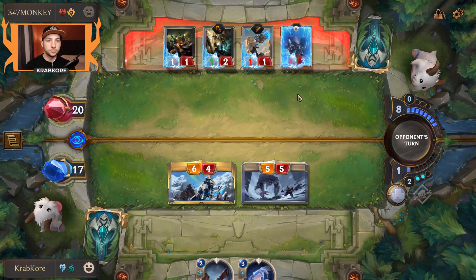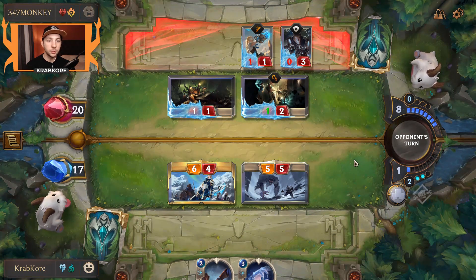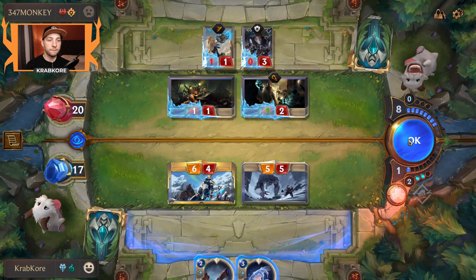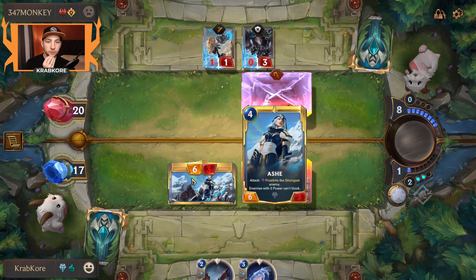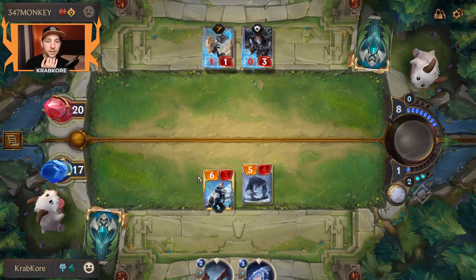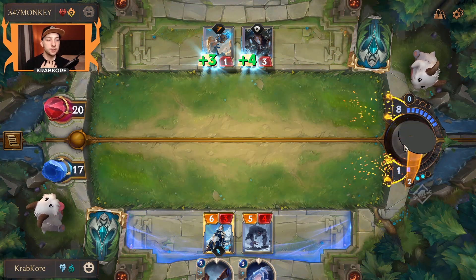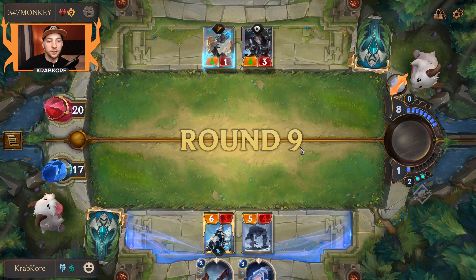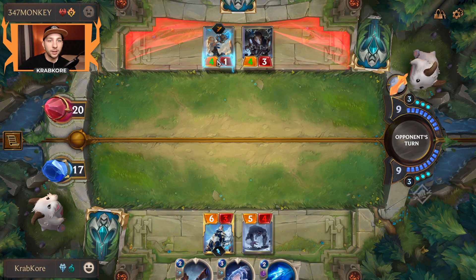He can't block anyway — they're forced to chump. Now we have the Crystal Arrow coming off the top. Ash is low-key one of the best. One of the best.